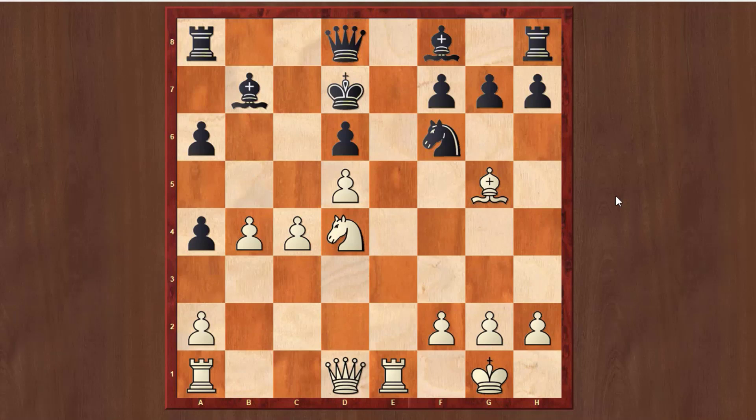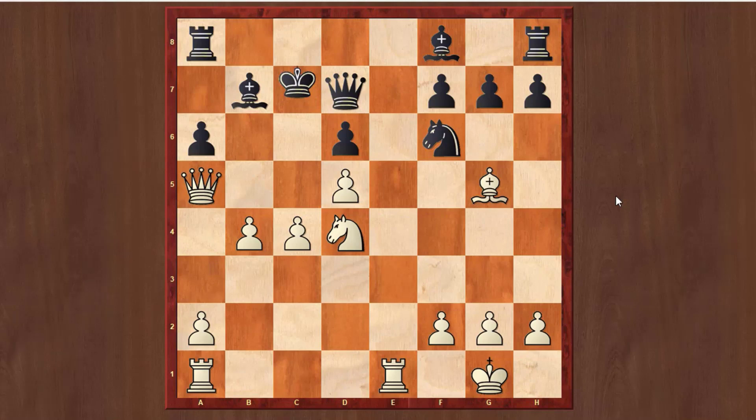Although there are some other good moves — b5 for instance — c4 is the most obvious. Here White is almost winning. He is a piece down, but Black doesn't have any coordination and c5 is coming. So the attack is very, very strong.